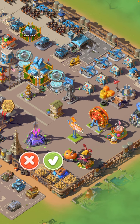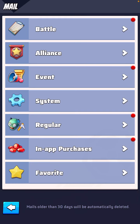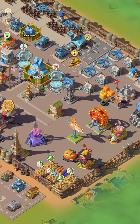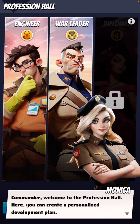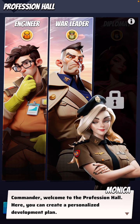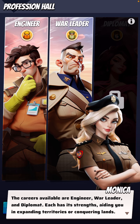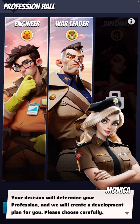So basically what this does — let me see if this is a thing that upgrades multiple levels. No. Okay, so basically you could choose to be an engineer or a war leader, so we're gonna walk through this together. Welcome to Professional Hall — here you can create a personalized development plan: Engineer, War Leader, and Diplomat. That's what's unlocked currently in the game. Each has a strength aiding with expanding territories. Click the corresponding tag to view each characteristic.